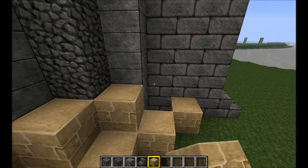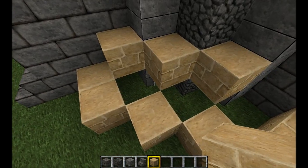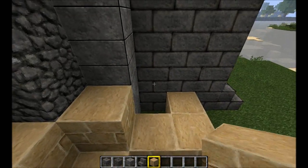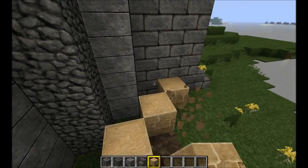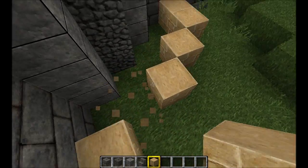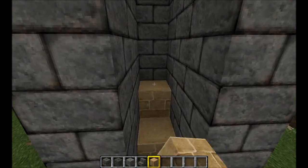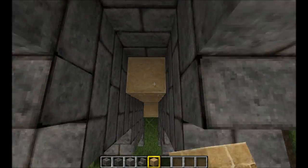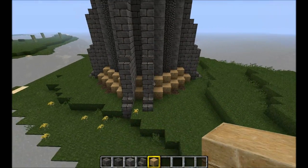And then now you add these ones in. And there you go. You can also make this one taller so that it fits in with the buttresses, but you don't have to.